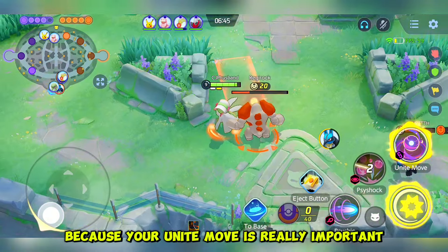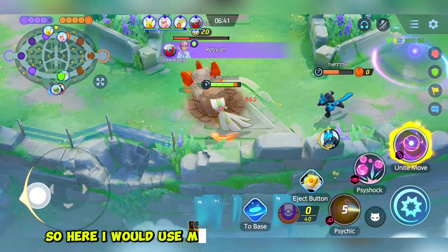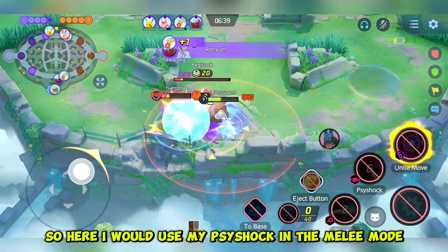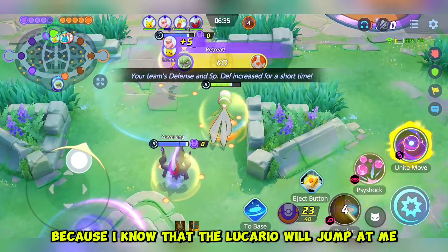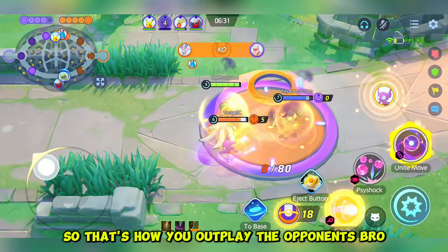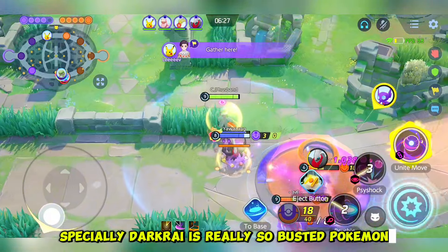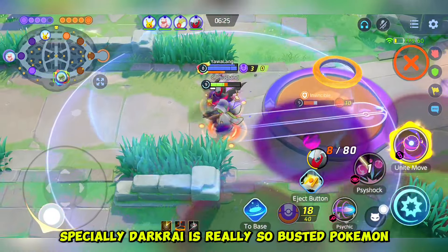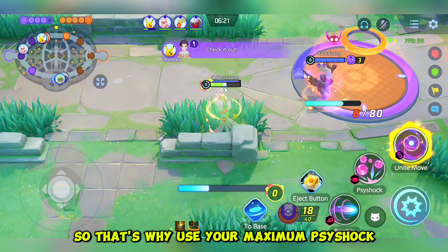Your Unite move is really important, especially in the Rayquaza fight. Here I use my Psy Shock and the melee move because I know that Lucario will jump at me — that's how you outplay opponents. I'm putting distance against Darkrai, because Darkrai is a really busted Pokémon and you need to be very careful. That's why you use maximum range Psy Shock.